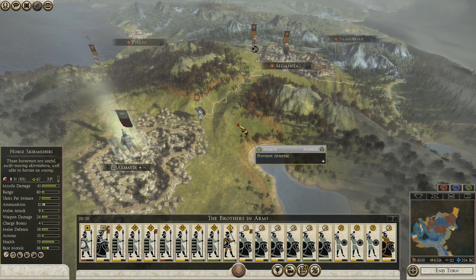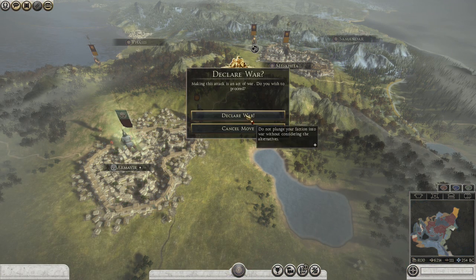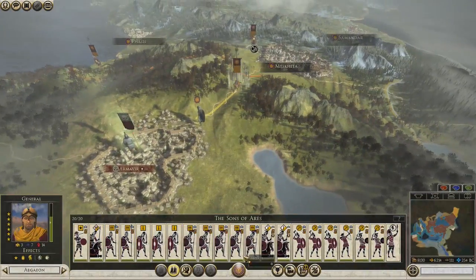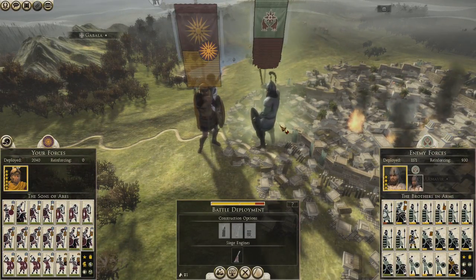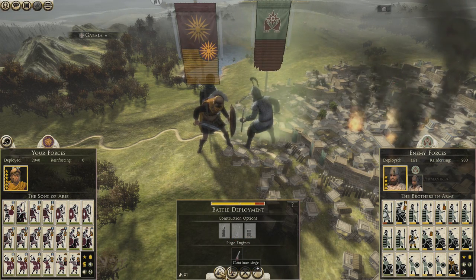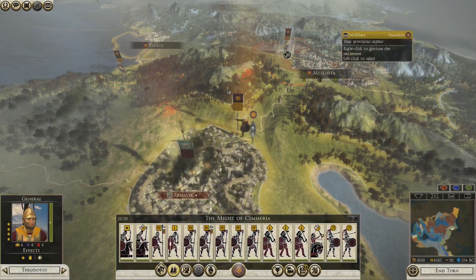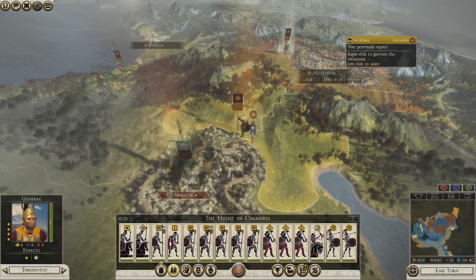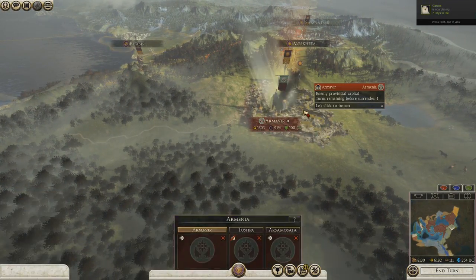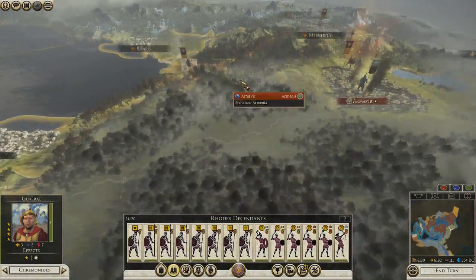Horse skirmishers — those guys are gonna be in the city, they're gonna come out to attack me. The clear war — bring your allies, buddy, I don't care. It is war with the East. Let's continue the siege for a second — we take this settlement! Terms remaining before surrender: one. So they'll come out and attack me in the open, which is fine.